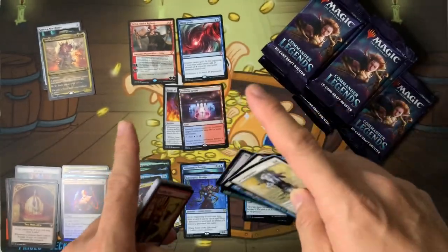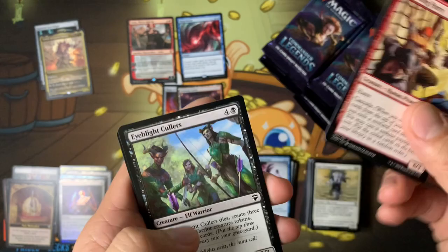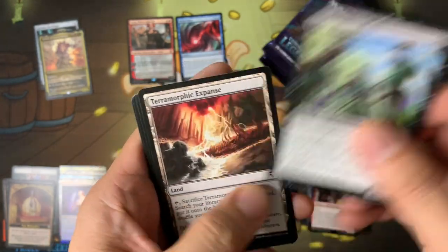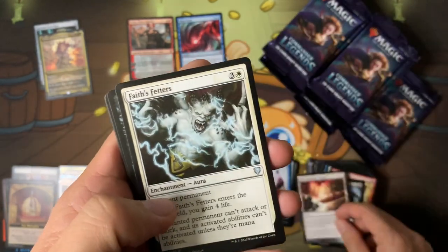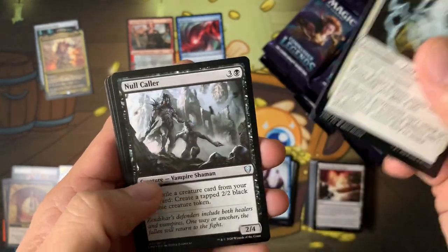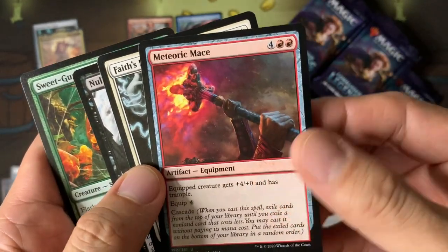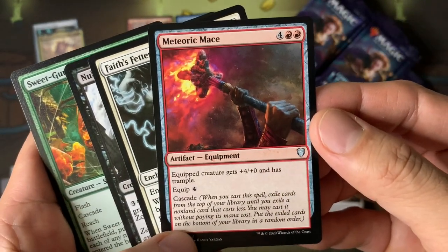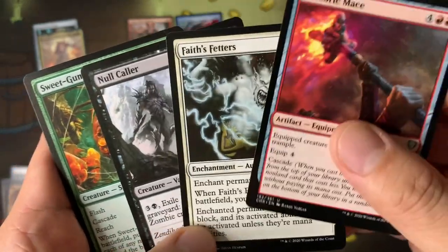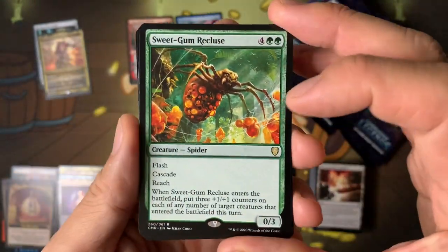I'll talk to our friend Eighth Place Dave and then we're going to do a booster box battle, but I kind of wish we did a booster box battle with this box — that'll be coming soon, stay tuned. Terramorphic Expanse — this is a great reprinting here, better than Evolving Wilds sometimes. Meren or Mace has Cascade — that's pretty cool.